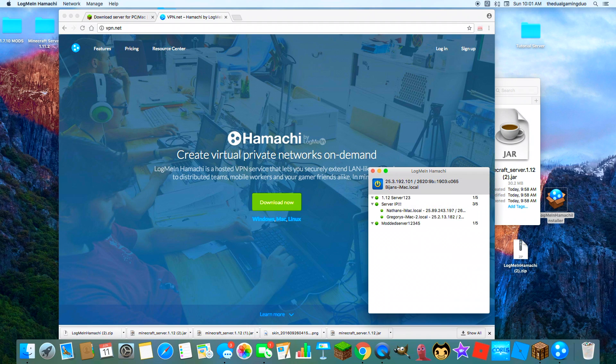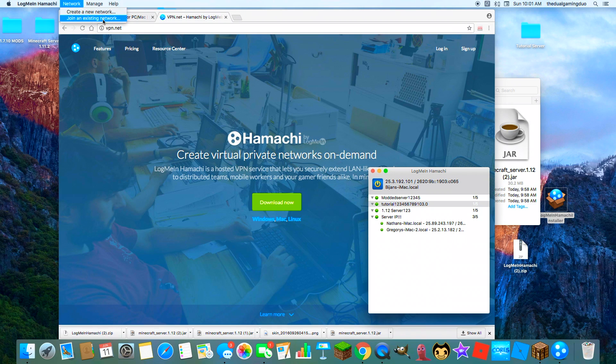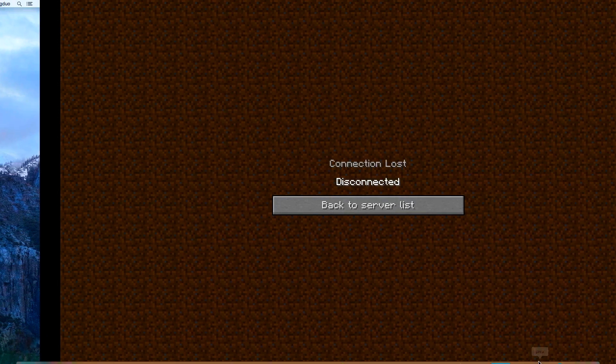Once you've done that, go to it and press Go Online. I'm already online, but you want to press Go Online and then you're set. All your friends have to do is go to Network, press Join Existing Network, and they'll join yours.